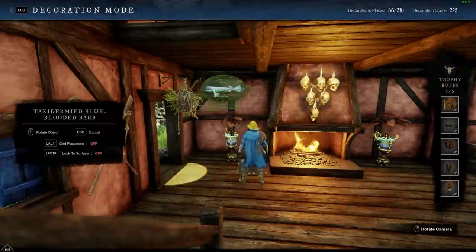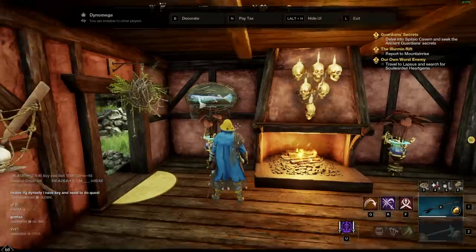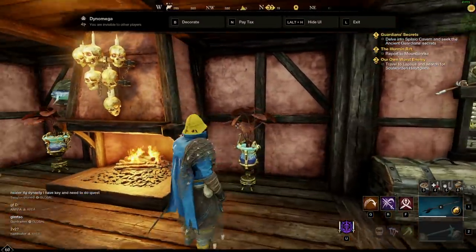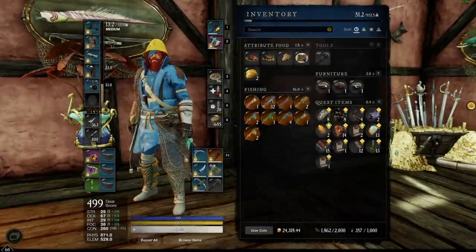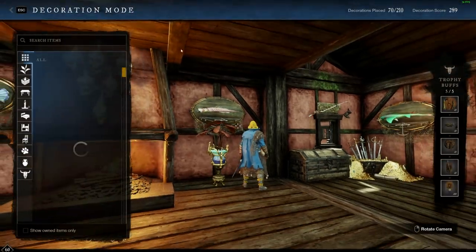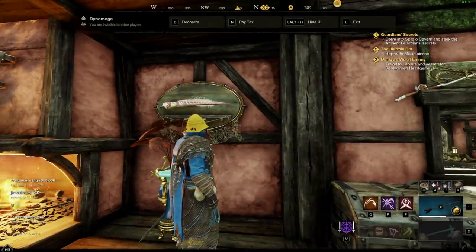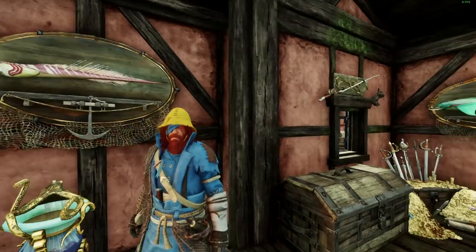The second use is for taxidermy wall mounts that we can hang in our houses to boost our peacocking score. Peacocking score is a value assigned to your house based on what you have placed inside of it, and the highest-scored house for each plot is the one that is featured — that's what people will see when they run by. You obtain the taxidermy wall mounts just by salvaging the specific fish, though not all legendary fish can be salvaged. The taxidermy versions are bind on pickup, so only salvage them if you're going to use them personally.